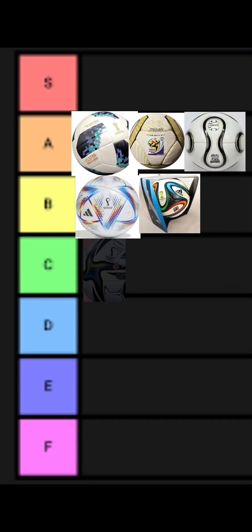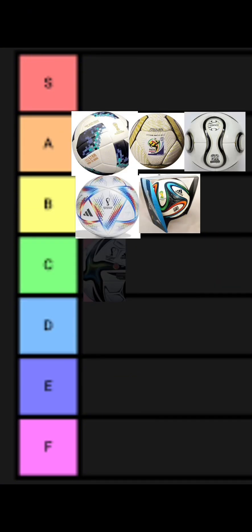The 2006 ball, also called the Teamgeist, is A tier. It's nothing crazy, but it has a clean design.